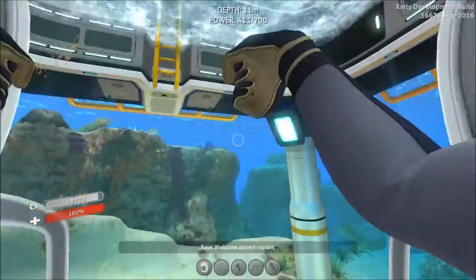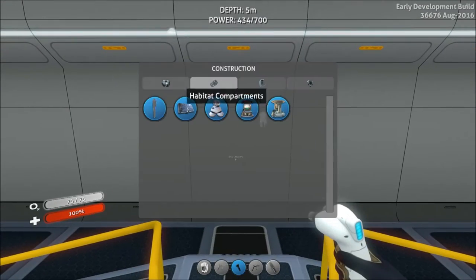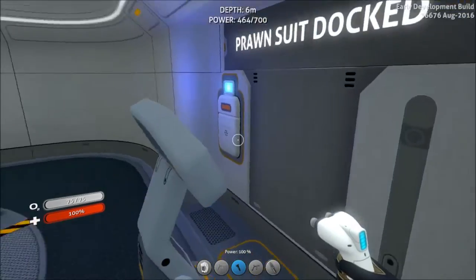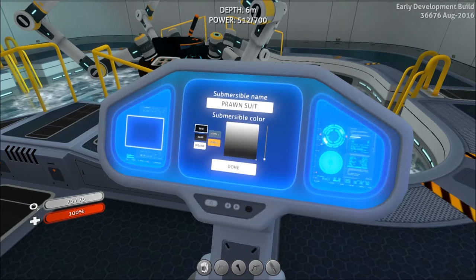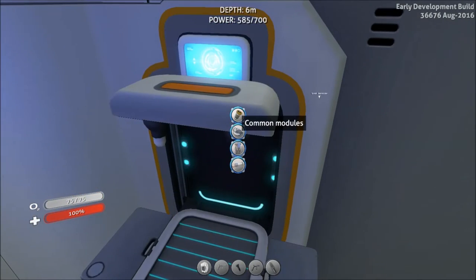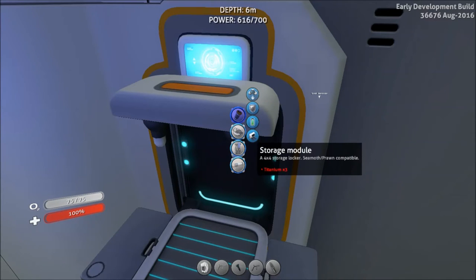Here we are at the moon pool — let's start upgrading and customizing our Exosuit, because you can color and rename it as you please. First, let's build the Vehicle Modification Station, which is what we use for the Seamoth too. Prawn suit docked — we can now customize it as we please: change the color, make it black and red, whatever you want, and rename it the Exosuit. These are the upgrades you can make: common modules include the pressure compensator, hull reinforcement, power efficiency module, and the storage module.